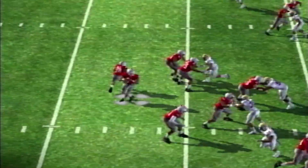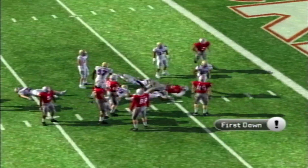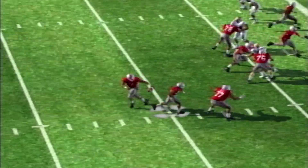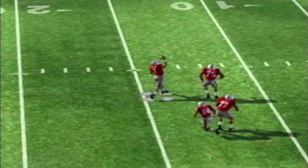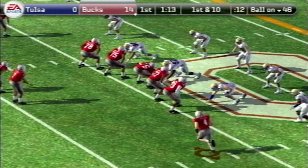Then on the next drive, CJ Stroud has heard enough of your criticism about him not being able to run the football. He picks up two first downs, and then with a nice little play-action bootleg floats one up to Garrett Wilson — and it's 14-0 Ohio State.